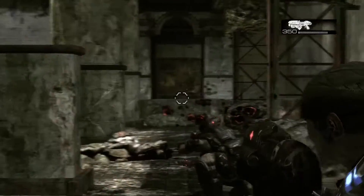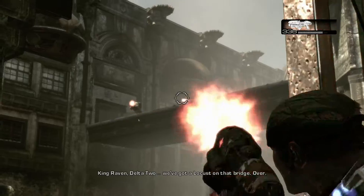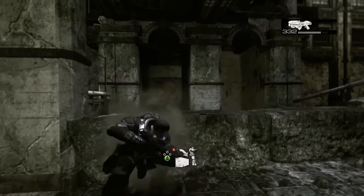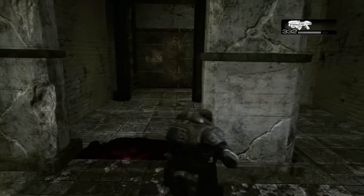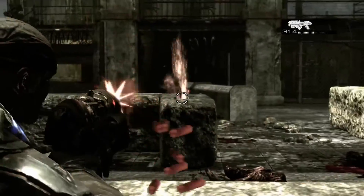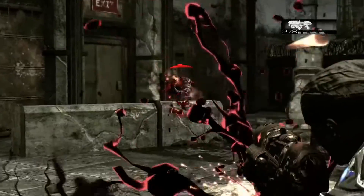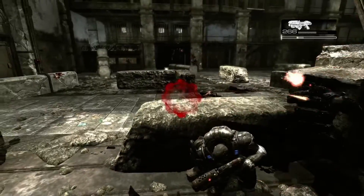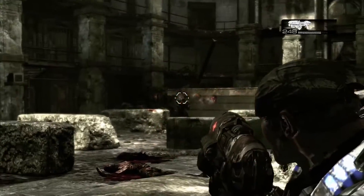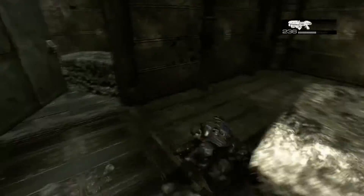The cover system really drew me to Gears when I first saw it. After spending years playing other shooters — mostly Halo, honestly — that just didn't let you take cover, I was like 'wow, that's so realistic.' Most soldiers don't go running around 360 no-scoping people; they take cover and hide behind walls. This first level is pretty easy — it's not really meant to challenge you. They throw a lot of cover down so you can get acquainted with the mechanics, and the training section walks you through all of it.